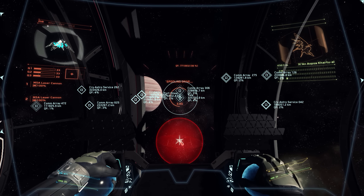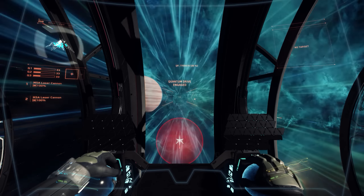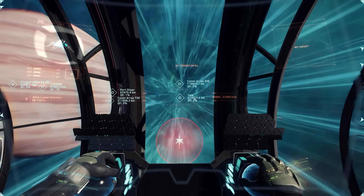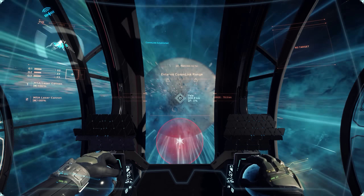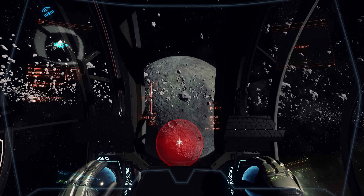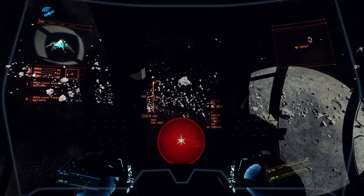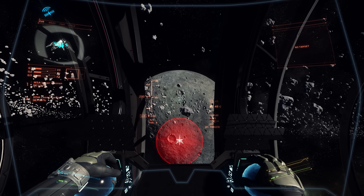In 2.2, they started the implementation process of the new and improved component system, and we first saw shields and coolers added. Now in 2.3 we have the addition of power plants. All of the ships already in the game got retrofitted with what they should have, and they've also added two new power plants: the Aegis Regulus and the Overdrive by Amon and Rhys. These are going to be available on most of the smaller ships we have to date.